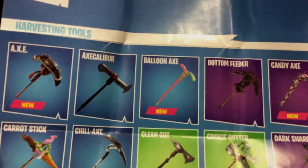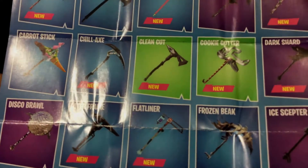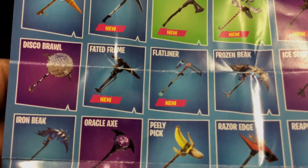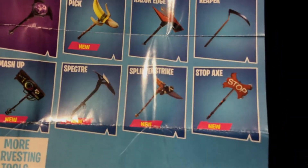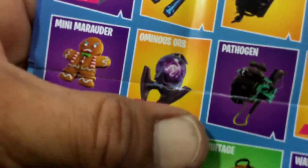So let's get into the new pickaxes. You've got the Axe, the Balloon Axe, the Candy Cane, the Chill Axe, the Clean Cut, the Cookie Cutter, the Dark Shroud, the Flat Liner, the Faded Frame, the Peely Pick, Smash Up, Ripped Edge, Specter, Splinter, Strike, Stop Axe, and new back wings. The Christmas decoration ones are going to be coming in the Ginger two-pack.